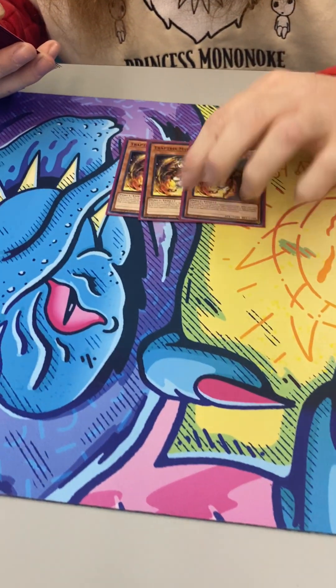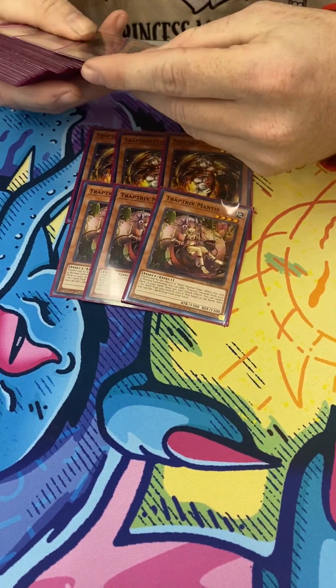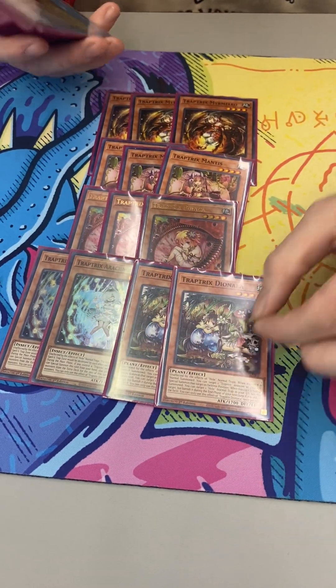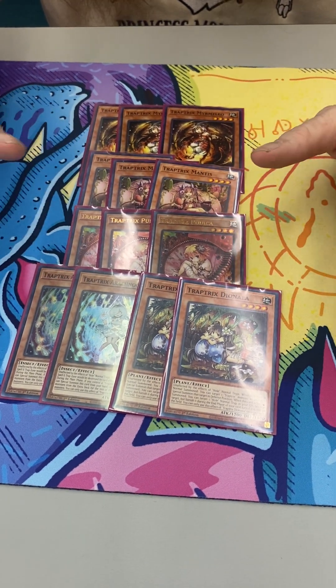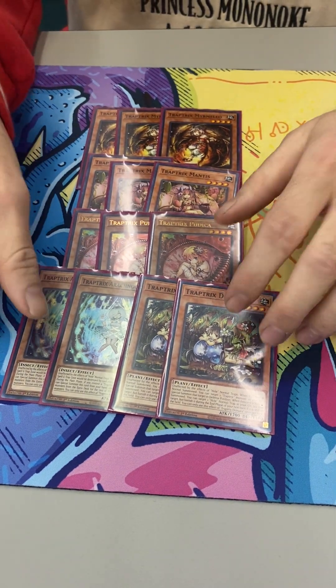So we're going to go with the monsters first. Three Marmelio, three Mantis, three Pudica, two The Spider Lady, and two Dianita. I would say this is the best way you can run it. None of the other names are worth it, and it's the most consistent. I haven't had any problems with it.